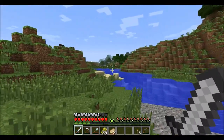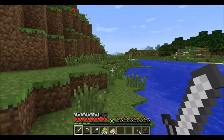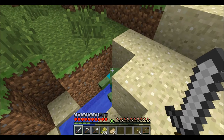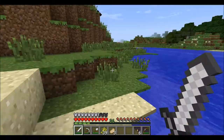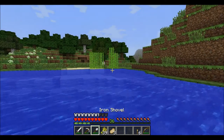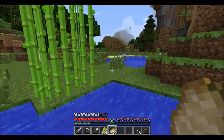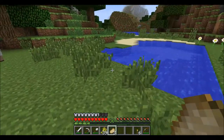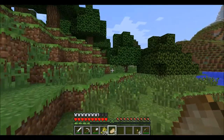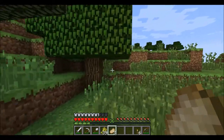There are some sheep in this direction. We have to get them through the water, which is really kind of annoying. They'll follow you if you have a piece of wheat, but if you get too far ahead, they just stop. And then you have to wait a few seconds for them to look at you again, and then you can try again. It just gets really frustrating, so just be prepared — it might take a while to get them over to the pen.